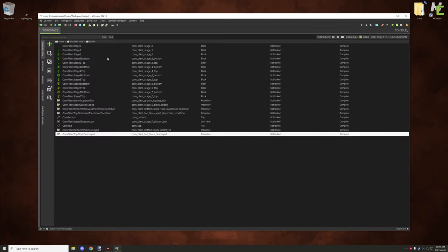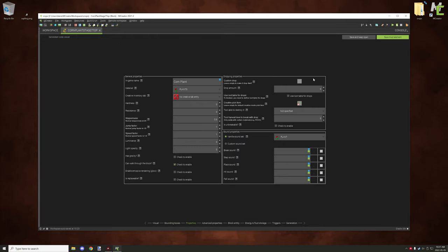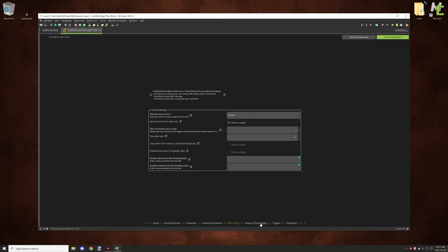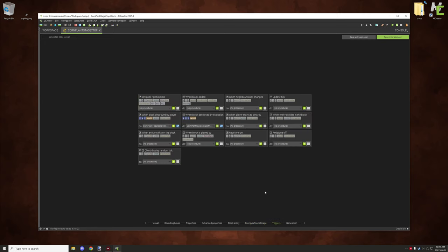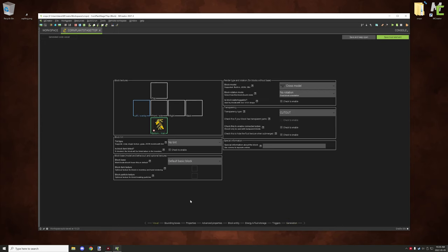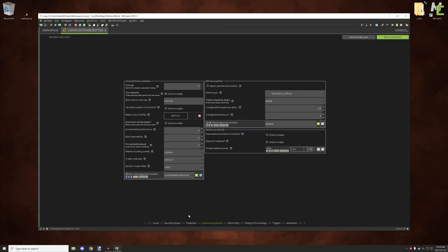For the top block settings — it's pretty much the same thing but with no drops for the top blocks, so I've disabled the drop mechanics for those. Placement is a little different as already covered. We're not using tile entity since we're not running the update procedure, no fluid or energy storage. Triggers are just for the top breaking mechanics — same thing, just slightly different. The bottom block is the one that runs the mechanics for growth and everything else.